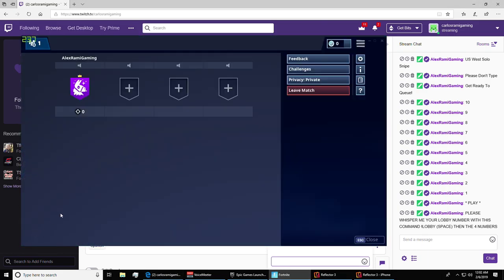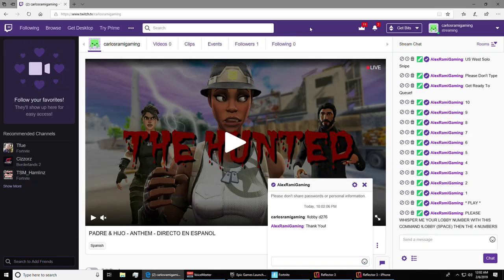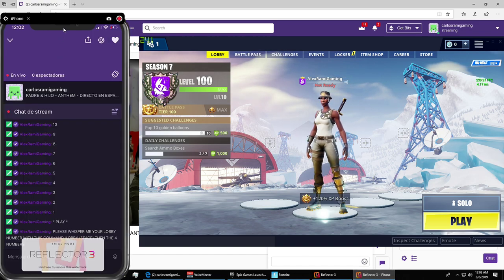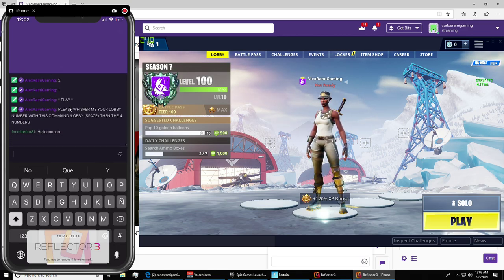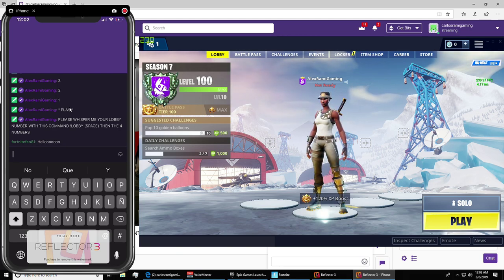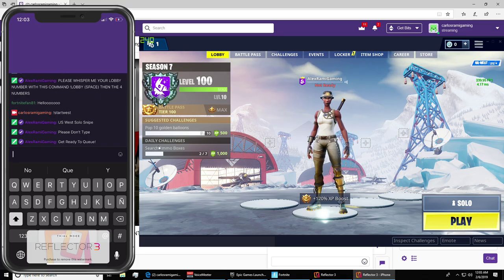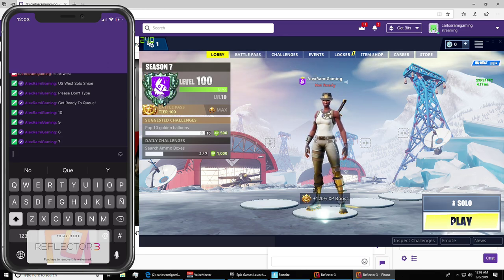Now for mobile it's the same way — I'm going to show you guys the mobile version of these same steps. I'm opening my son's iPhone. It's going to be in Spanish because the phone is in Spanish, but it works the same way. I'm looking at the chat — I'll type 'hello' and you can see it. That account on the phone is called fortnitefan81. I'll go ahead and do the steps again — 'start west.' You have your mouse plugged into your PS4 or Xbox and you queue up when you see 'play.'